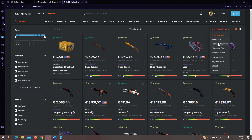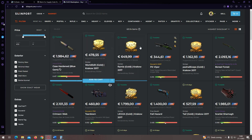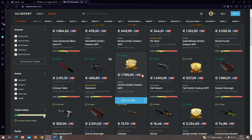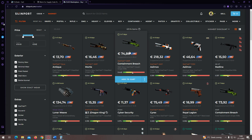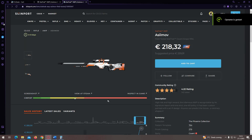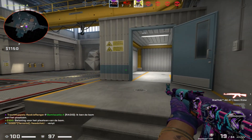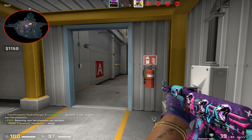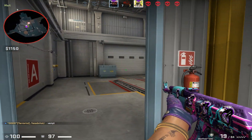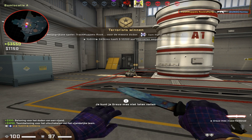Now I'll show you how to find these deals live. On Skinport, go to all skins, select highest discounts, and search within the price range you're comfortable with. As a good example, the AWP Asiimov StatTrak Field-Tested is available on Skinport for around 280 euros right now. On Buff after fees, listing it at the current lowest price it sells for about 218 dollars and 40 cents, giving roughly a one-to-one return. This method will basically always get you a one-to-one or even better return.